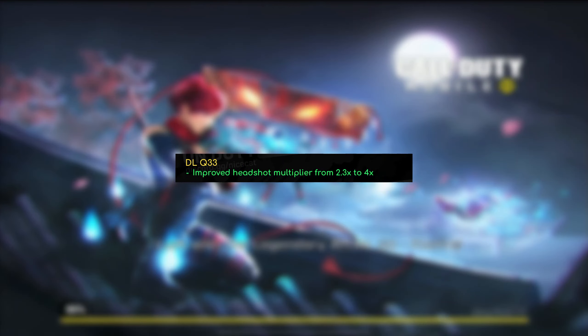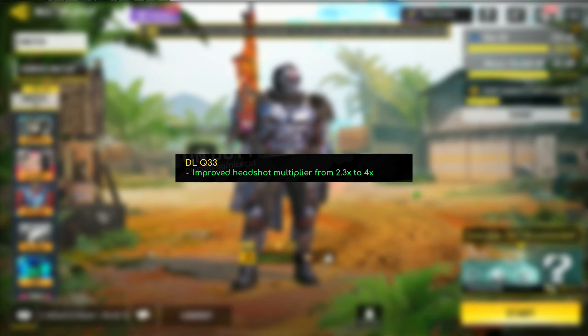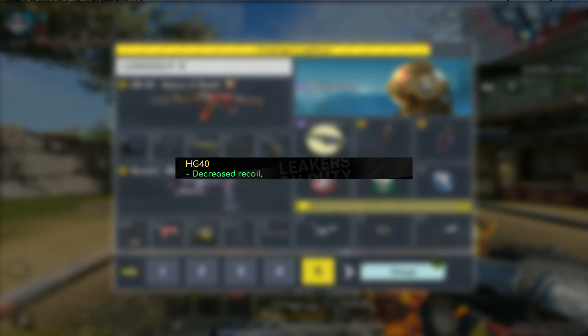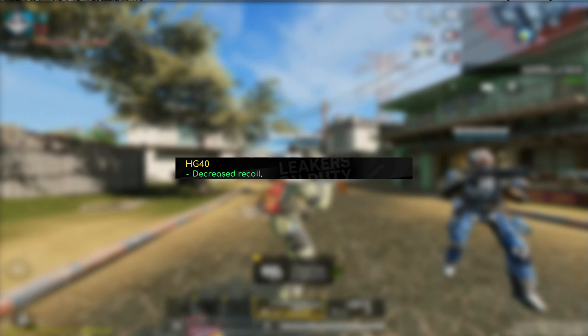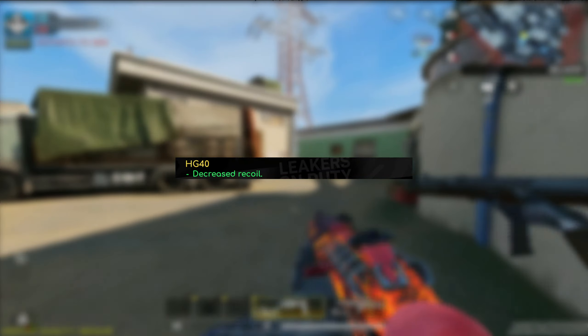Now we move on to a change that I think really only applies to Battle Royale, since in multiplayer the DLQ already could one-shot headshot from any range. The headshot multiplier for the DLQ 33 got improved from 2.3 times to 4 times. Based on what my friend told me, I think the Rytec and the ZRG are the only ones that could one-shot headshot in Battle Royale, so this buff might actually help the DLQ there. In multiplayer, it's more or less going to stay the same. As for the HG40, all they did was decrease the recoil — maybe it's another Battle Royale change, but in multiplayer it wasn't really much of a huge issue.